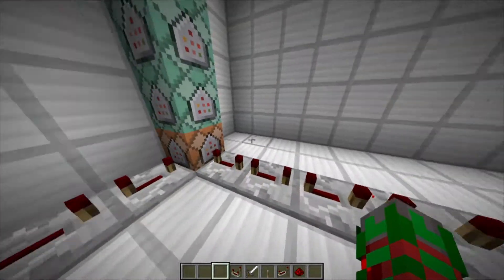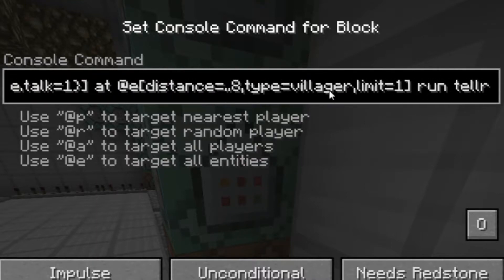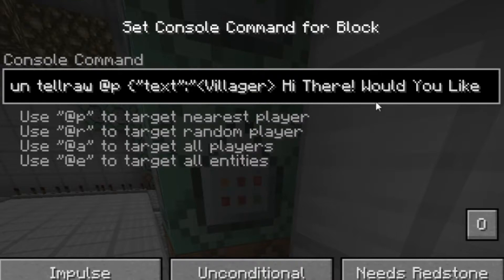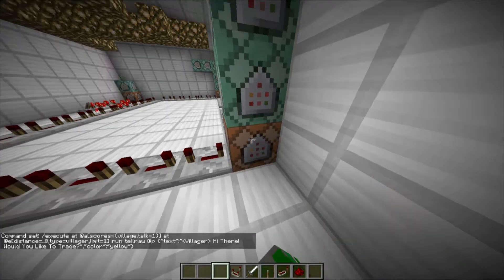Now, to code what the villagers will actually say. In these command blocks, the command you're going to use is: execute at @a[scores={your_scoreboard=1}] at @e[distance=8,type=villager,limit=1] — a villager within eight blocks of you, one villager it will pick out. And then it will run tellraw, and it will do this text. You can change this text to whatever you like, and over here you can change the color to whatever you would like.